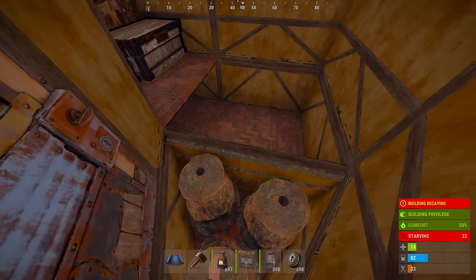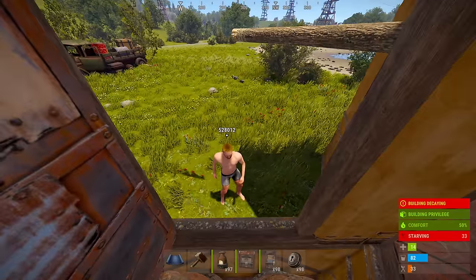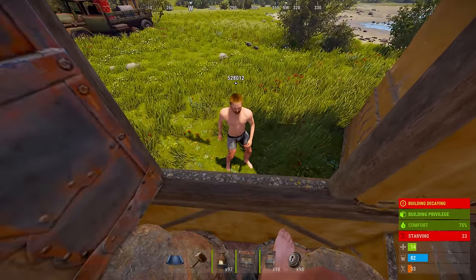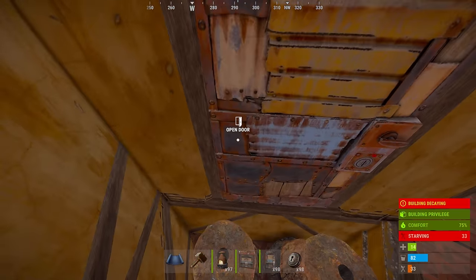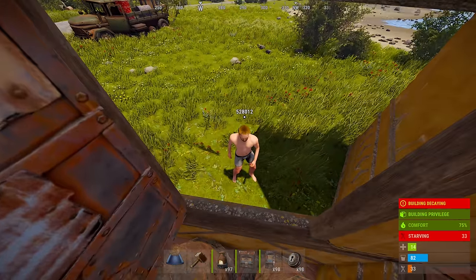Now if there was another player nearby, that would actually change. As you can see with my buddy here — 528012 — with him standing here, I now get 75 comfort. This means that without even opening my door, I can be alerted to the fact that I'm being door camped.